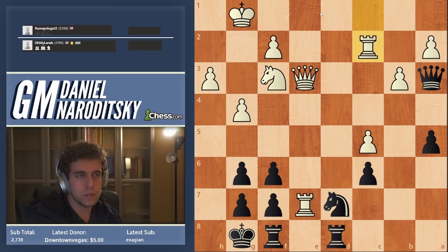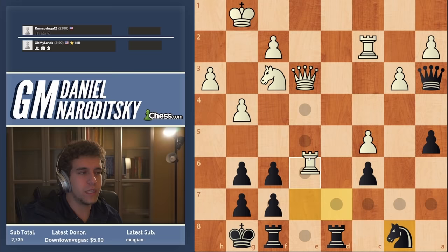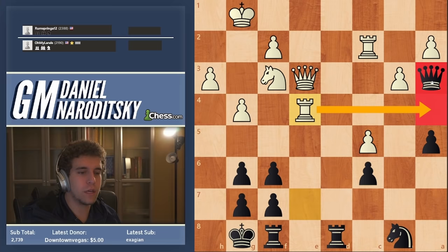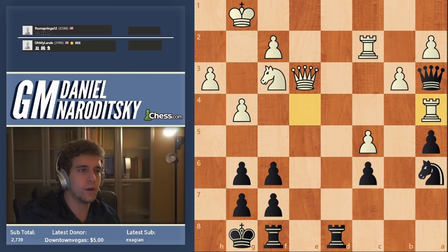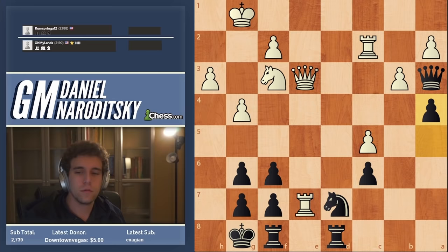If white plays rook e1, we are repeating the position — I go back to b4 and hit the c5 pawn again. I'm going after two ideas at the same time: hitting the c5 pawn to get the rook off the e-file, and coming back to b8 to prepare rook e8 to get the rook off e7. I just didn't spot that idea. Rook c2 to defend the pawn, and now a4.